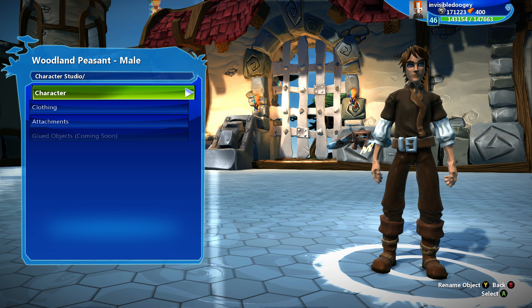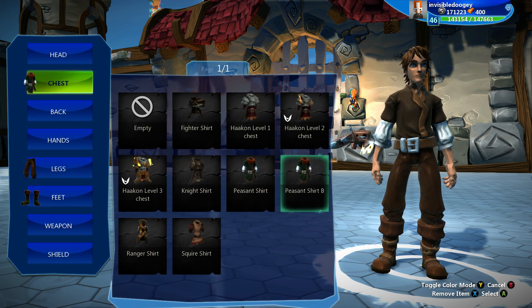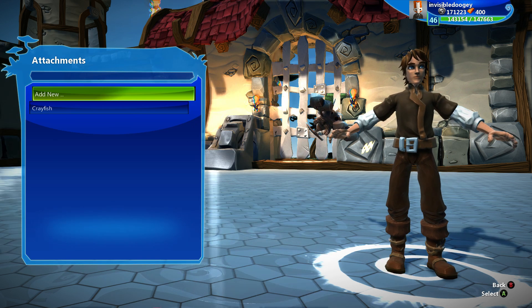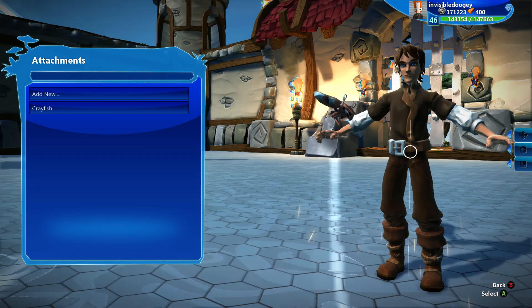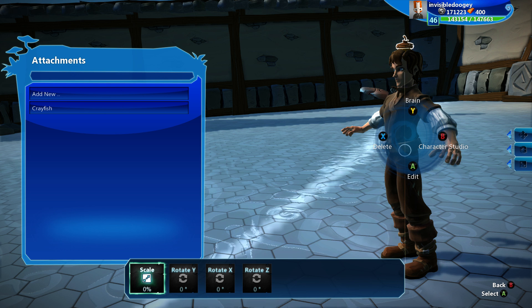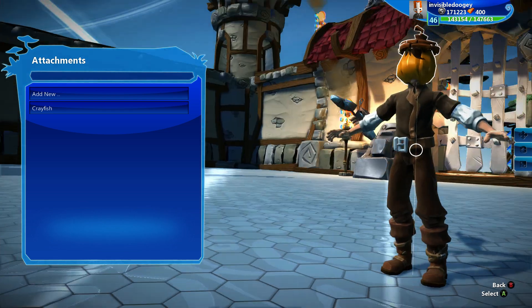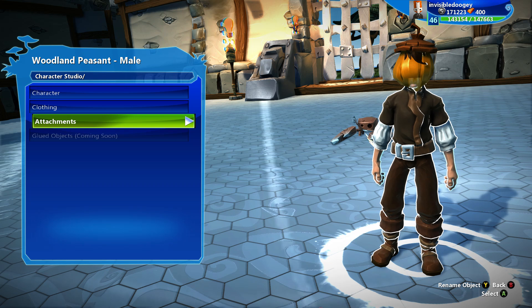Within Character Studio, you have the option of accessing your connect recording that you can do for your character — your custom recording. You can set how your character looks, what their clothing is, and this is also where you can choose your clothing color. And then you can also add attachments here as well. So let's add an acorn to his head, make it a tiny bit bigger — now I have a cool acorn head character. This is where you can add attachments to really any part of them.